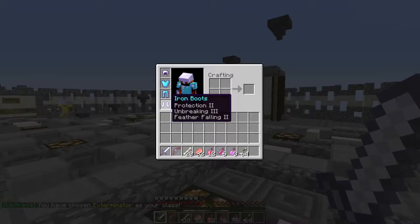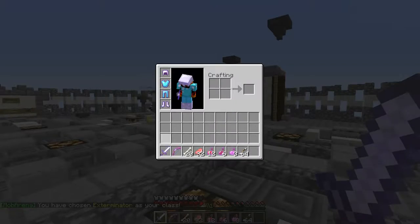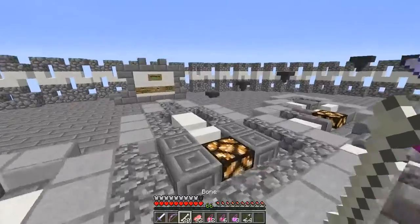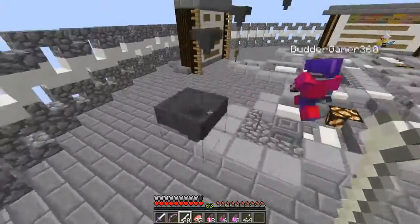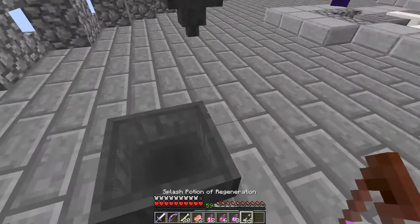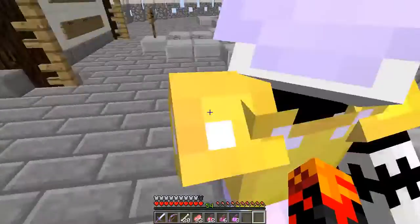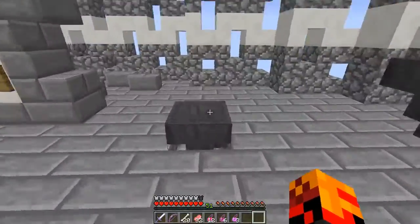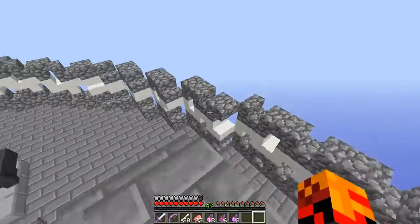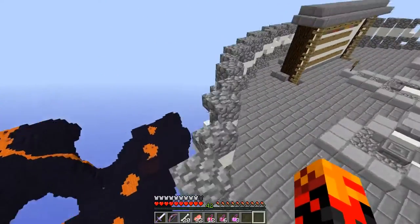This class has iron and diamond armor, fire protection, blast protection. It has some pretty good stuff and it has bones for summoning wolves. There's a glitch where at the start of the game all your wolves will spawn at the same time but they'll be on fire. Sometimes your wolves won't even be there — make sure your wolves like you so they'll be there for you.